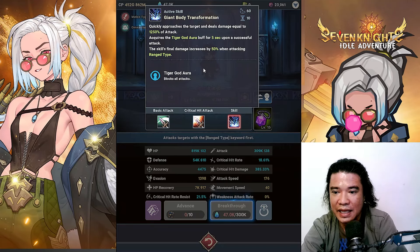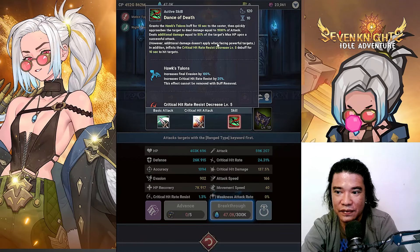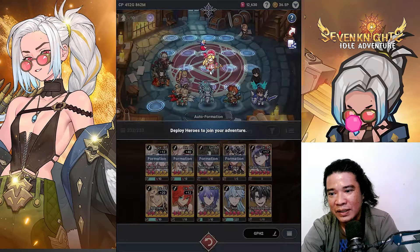If you check Jong-Yokyu's active skill, it says it quickly approaches the target and deals damage equal to 1250% of attack, and acquires the Tiger God Aura for 5 seconds on a successful attack, with all-black attacks. For Taka, the skill 'Dan's Death' grants Hawk Talon's Buff for 10 seconds to the caster, then quickly approaches the target and deals damage equal to 1500% of attack.